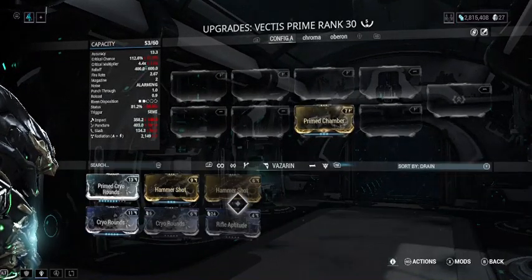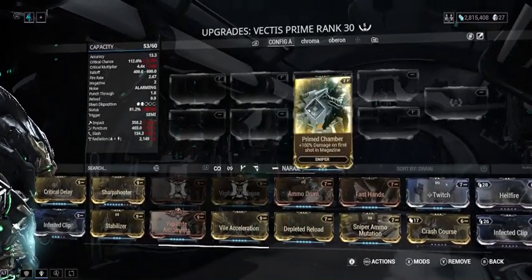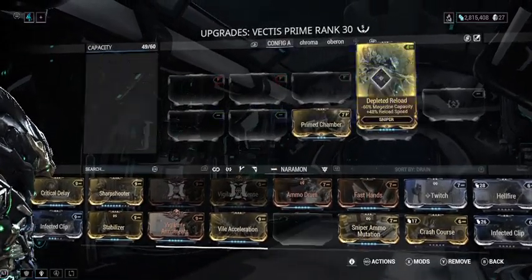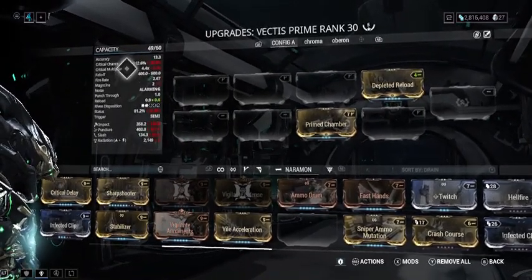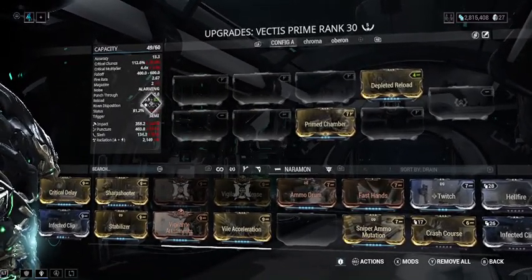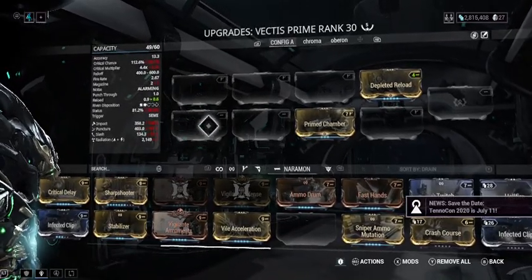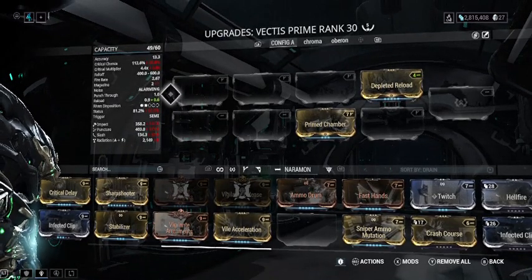With the Vectus Prime, if you want to consistently proc Prime Chamber without your second shot doing less damage, Depleted Reload — a corrupted mod — will reduce your magazine to one while increasing reload speed. The interesting thing about the Vectus is that your reload speed is effectively your fire rate, because you only have one bullet in the chamber. So the faster you can reload, the faster you can fire — that's your true fire rate.